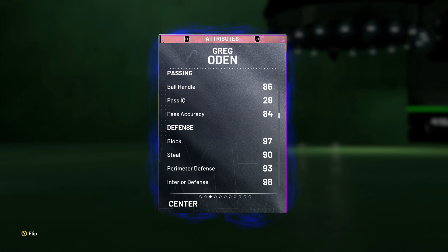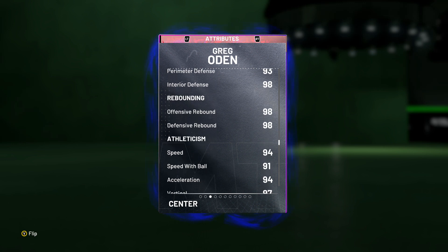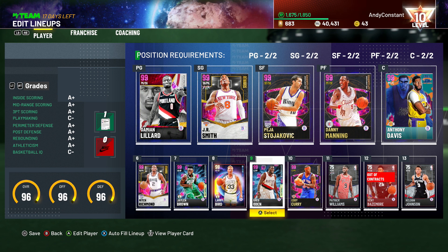That three-point rating is very workable. He has a 95 mid-range shot, 95 standing dunk, 95 driving dunk, and 86 ball handle so you can definitely speed boost. His defense is great, rebounding is almost perfect, and speed is amazing for a center — 91 speed with ball. I'll definitely be able to take the ball up the court, make moves, and beat other centers off the dribble. This card is gonna be fun to play with.